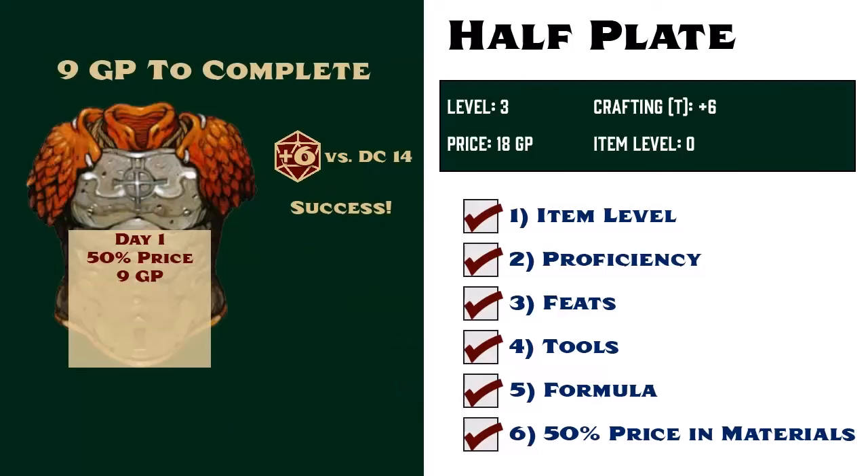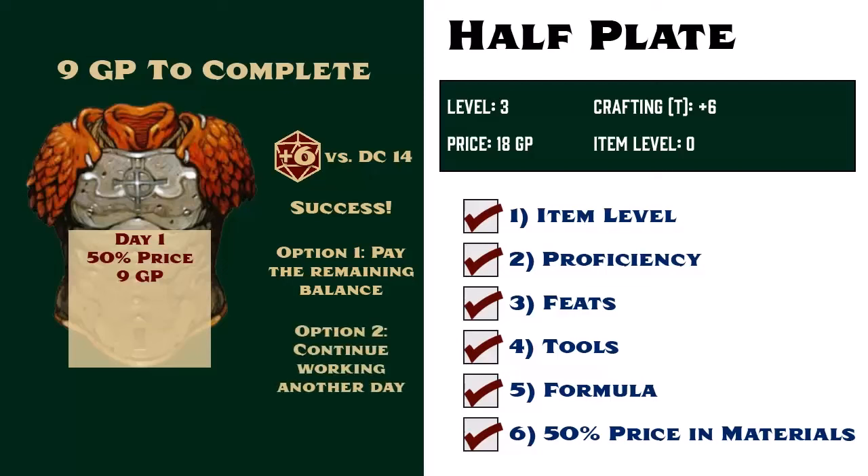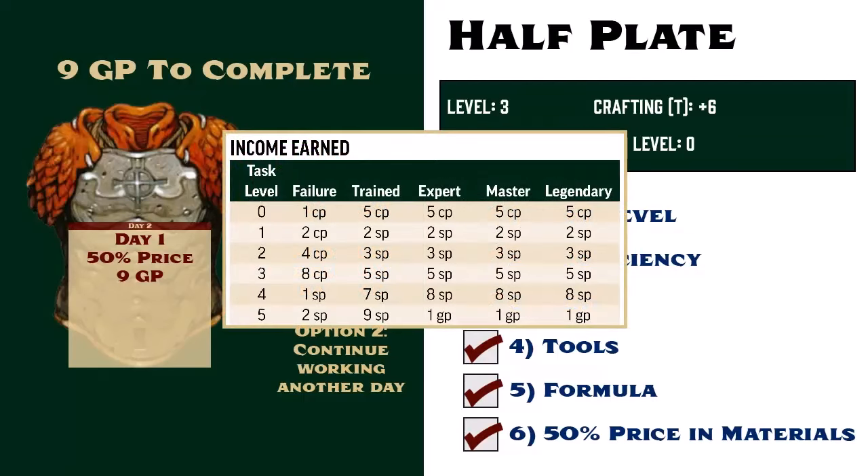But if Gamera rolls an 8 or higher on the die, then she succeeds. She now has two options. The half-plate armor has a remaining balance of 9 gold pieces that needs to be covered. She can either pay that 9 gold and instantly finish her work, or she can spend another day of work to lower that balance. She decides to invest another day into crafting the armor. To learn how much this lowers the remaining balance by, we need to look at the income earned table on page 229 of Player Core 1. Gamera is 3rd level and trained, so every extra day of work lowers the remaining balance by 5 silver pieces.